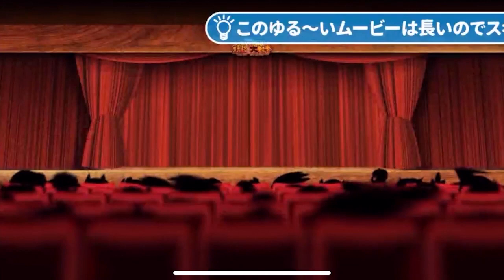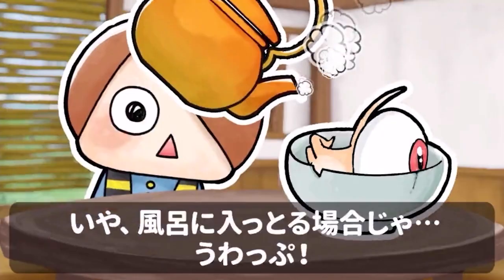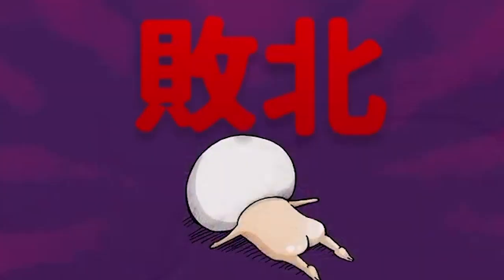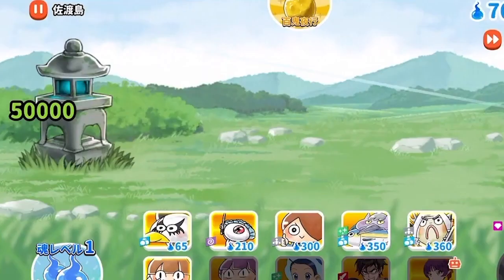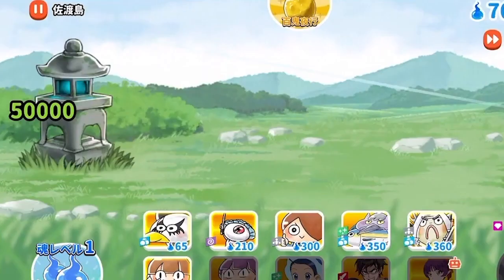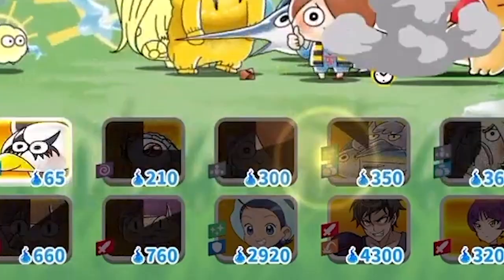Yo-kai Dora Bat Daisenso is a game from the Gegege no Kentaro series that originated in 1965 by Shigeru Mizuki. The game was developed in 2018 by PONOS and Dina, and has many similarities with Battle Cats — the tower defense system, the gacha system, and being a ruthless game. Even though it's similar to Battle Cats, it has its own features and mechanics, with elements from the game being implemented into Battle Cats, like having 10 slots on the screen.